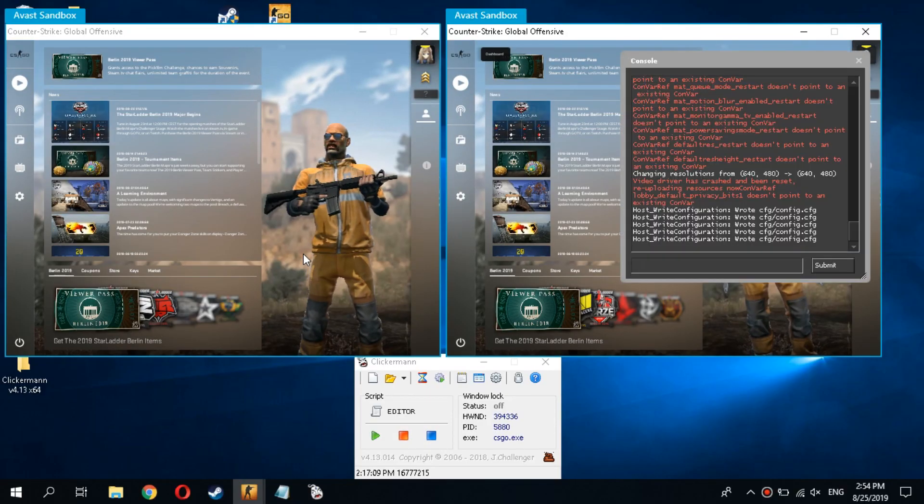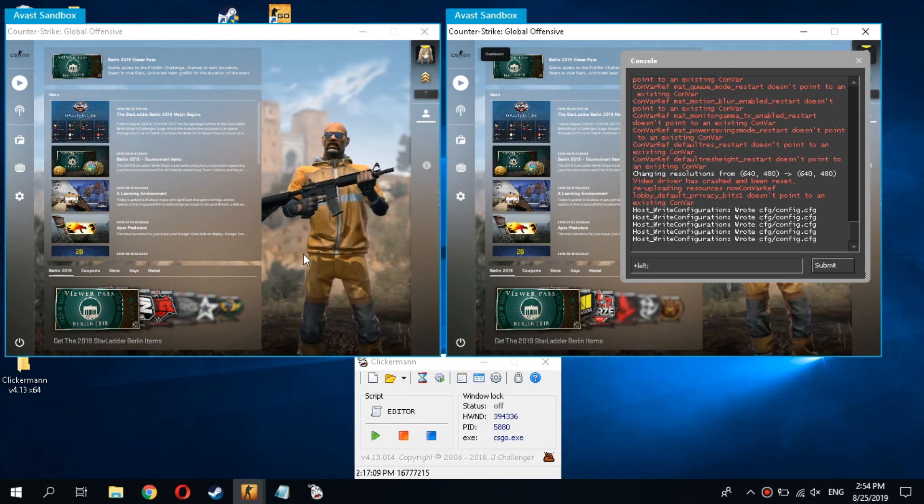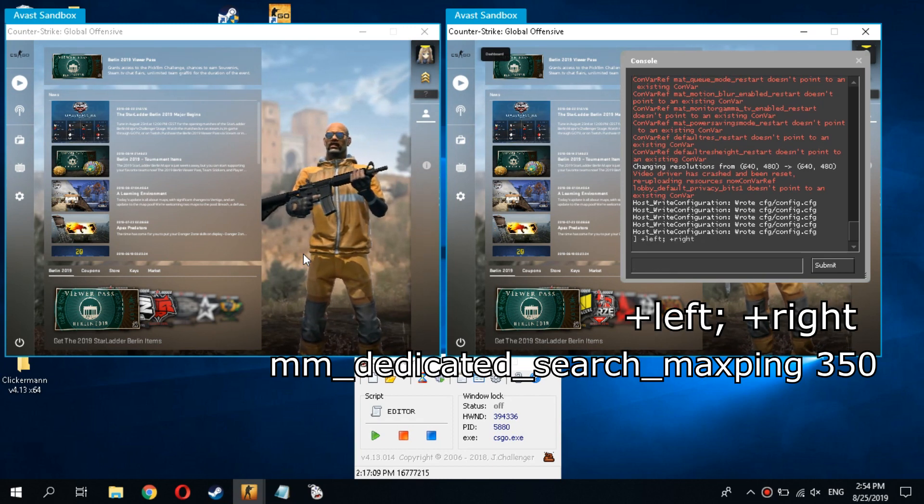Run Clickerman as administrator. Open the console by pressing tilde and enter here 'plus left', 'plus right', and the following command for faster searching.